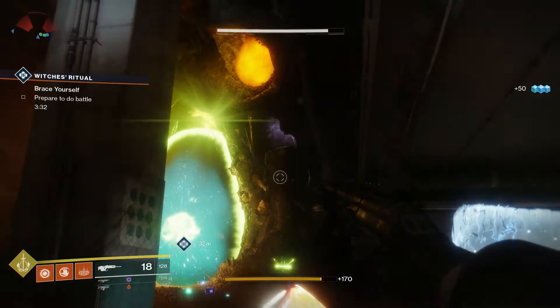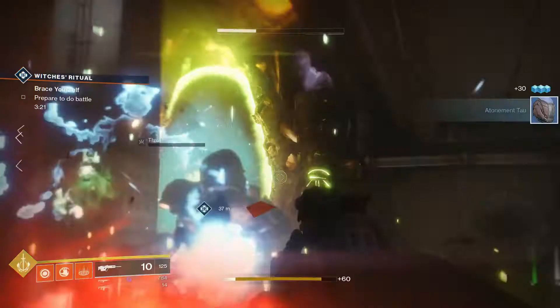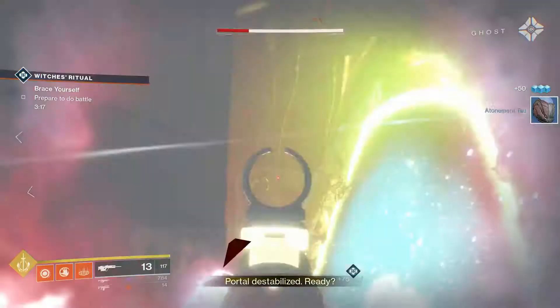It is at this point that you want to be standing in the hex circles on the ground for as long as possible, as it will take some time for the hex circles to dispel the shields on the white crystals at the top of the pillars.